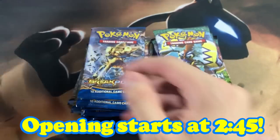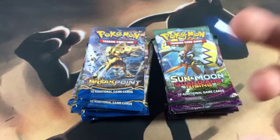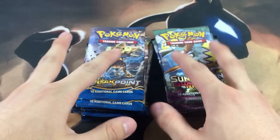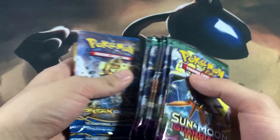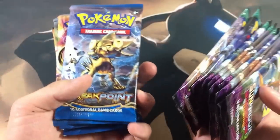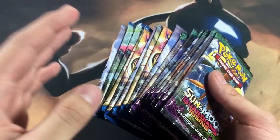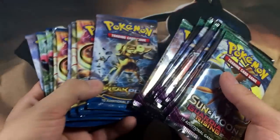I got penny sleeves for hollows and rare reverses that I actually like, and more durable sleeves for ultra rare pulls. I got my water because I'm going to need water breaks. It's only 18 packs so it's not going to take that long — opening Pokémon cards, you can blow through packs really fast.